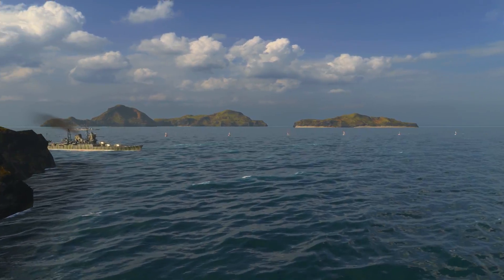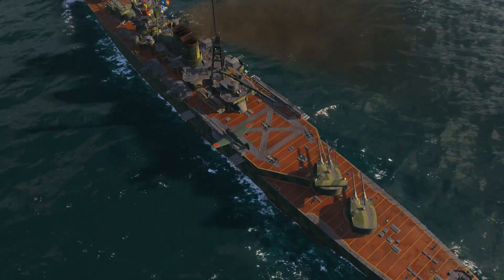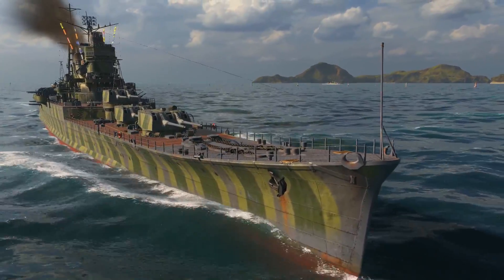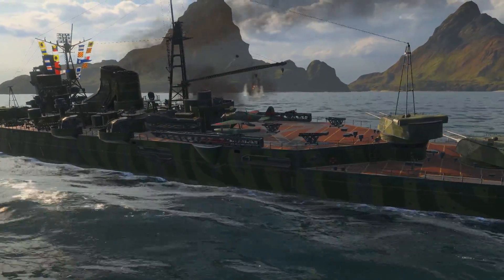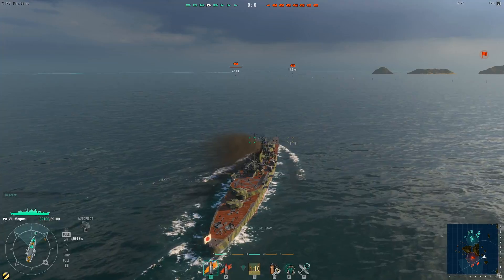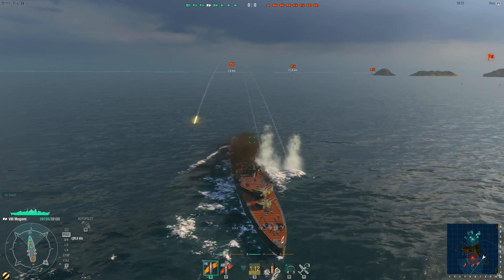Don't forget that your ship has the same weaknesses as your enemies. Knowing your vulnerable spots and covering them, you can significantly reduce the risk of critical damage. Skillful maneuvering under enemy fire can save you. For example, if you turn bow or stern to the enemy, you will considerably reduce the target area for them and partially cover the weak spots of your ship.